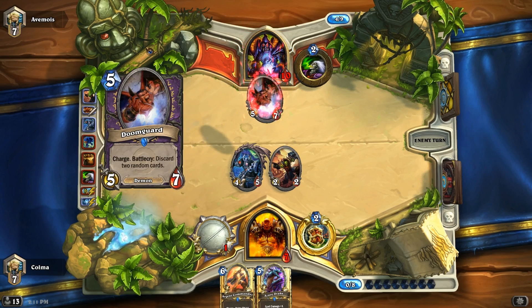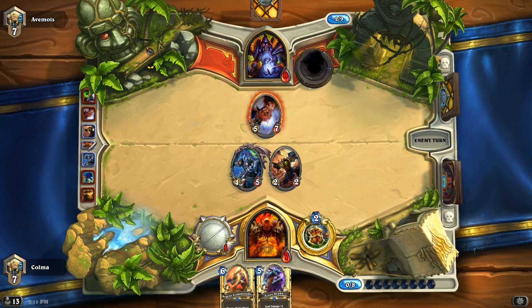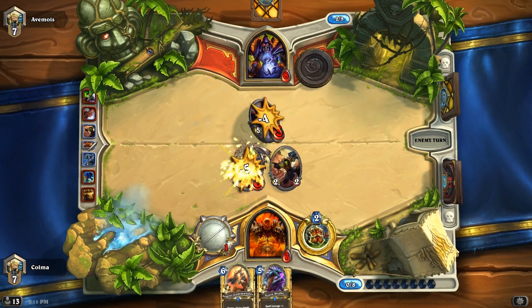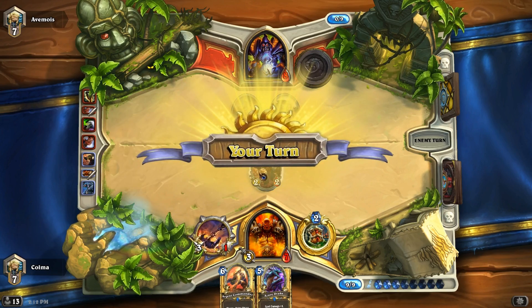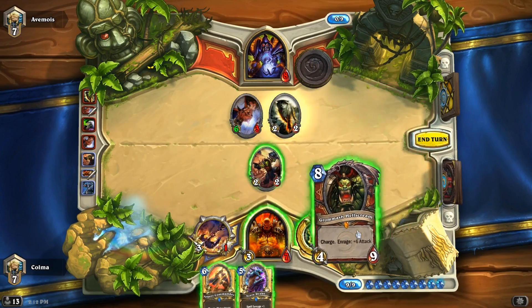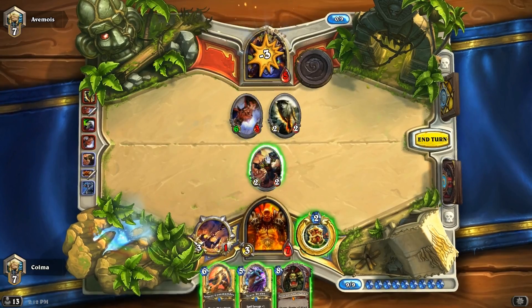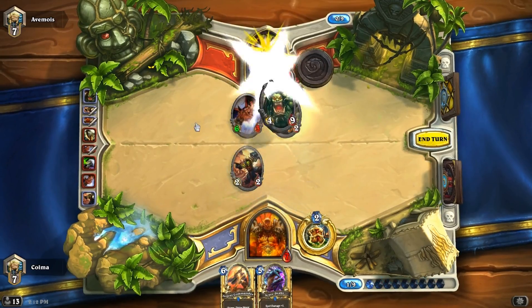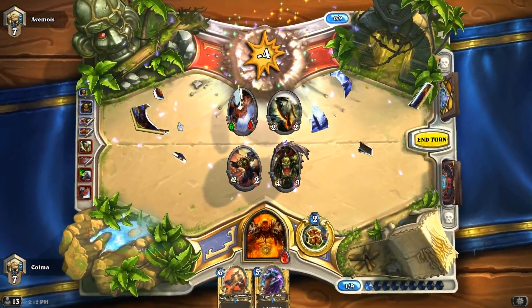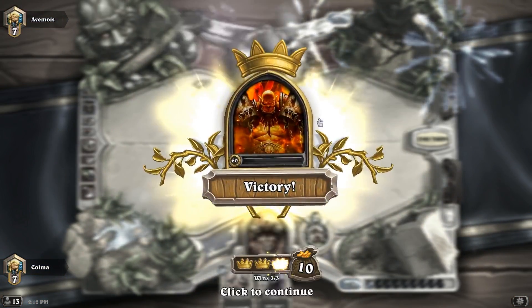Okay, a Doomguard — don't tap into a Soulfire, don't do it, or an Abusive Sergeant. Looking good, looking good. I have lethal and you know what, let's do it with Grommash because he's cool. So we do that, and then we can't wait any longer. There we go — that was a cool game! I like these ones. Win streak — good, let's keep up the win streak.